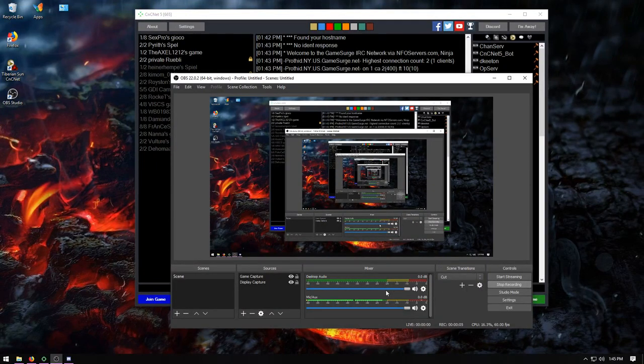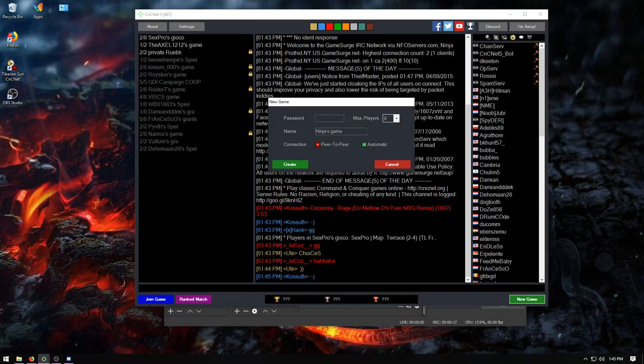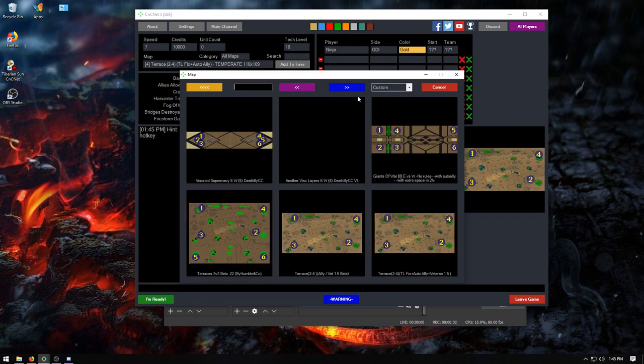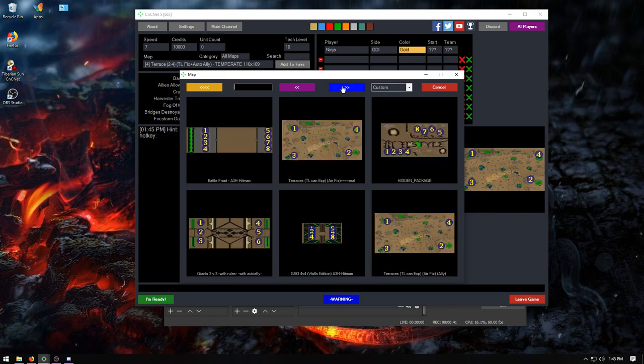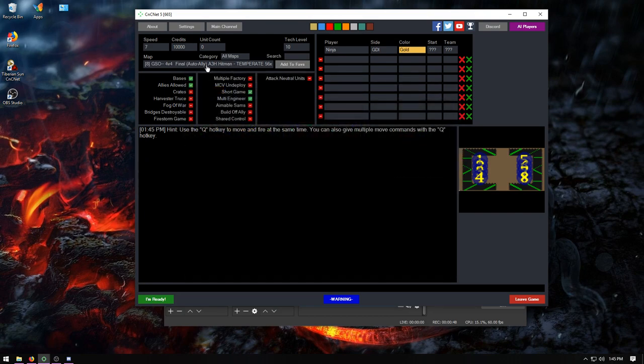What's up everybody, this is Ninja aka Black coming in for another beginners tutorial video. Today I want to discuss the modified map known as GSO, which stands for Ground Scout Only — a stipulation or rule that a lot of mod players used to ask for since they didn't like having to deal with jump jets and air units.